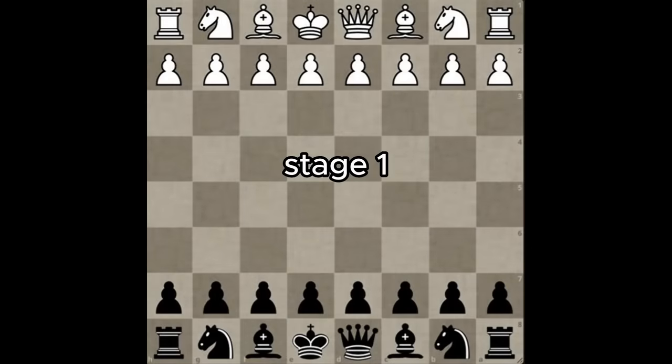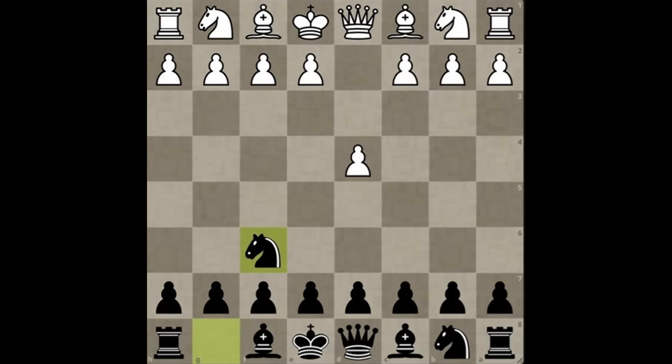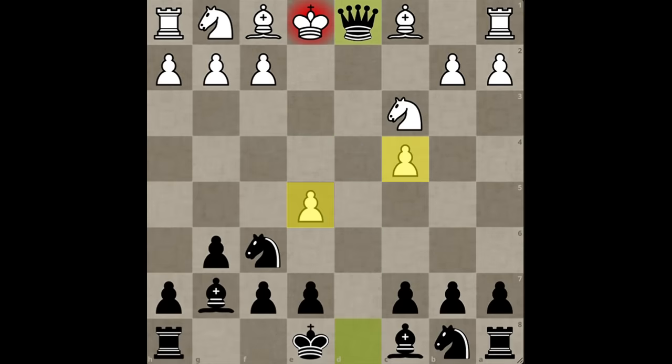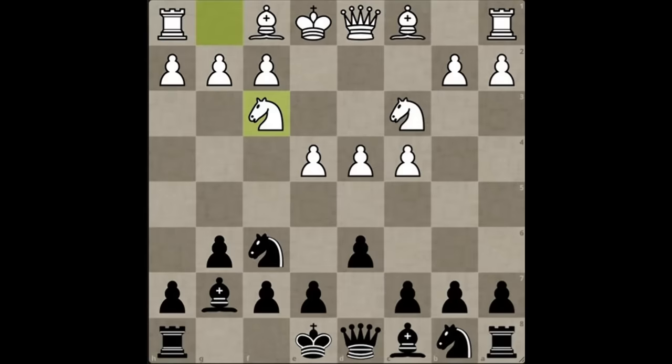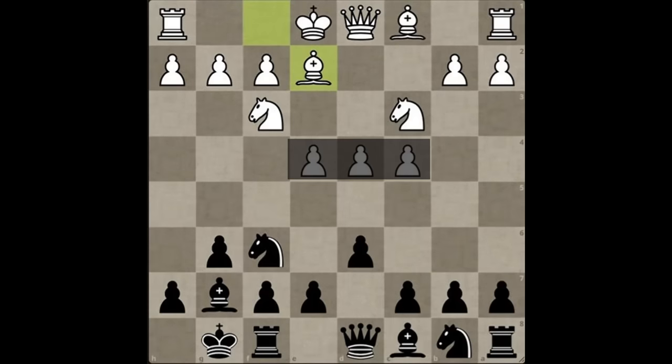The first stage is building this structure around your king. So you play knight f6 against pretty much any move by white, except e4. White will build a massive pawn center, and you will continue with the plan until after e4, when you should take the time to play d6 in order to discourage the move e5 hitting your knight. Because after takes, takes and takes, white loses his beautiful pawn center without gaining much in return. So in this position, white develops a piece instead, and you complete the first stage of the plan. This is the King's Indian setup, and this massive center by white is nothing to worry about.